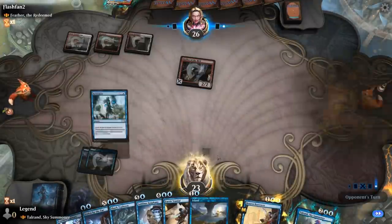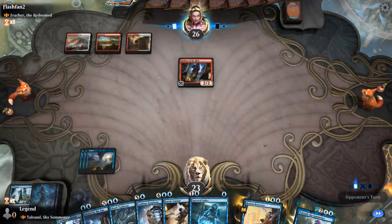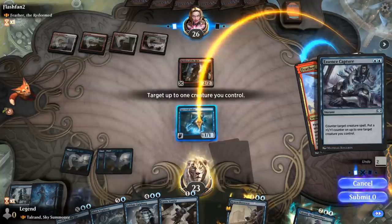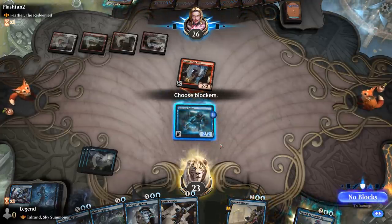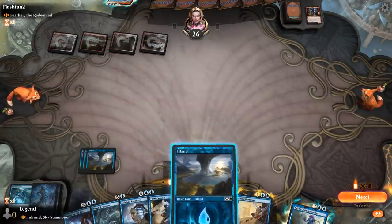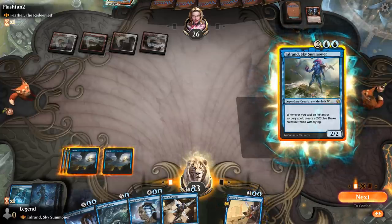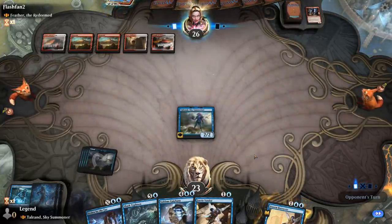I can maybe play the Spectral Sailor and Essence Capture, making the Sailor a 2/2. I think I'm fine making this trade. Can't tap out for Talrand. Don't need to worry about Reckless Rage in standard Brawl. So if I get to have my Talrand, they can have Feather for a turn. And if they kill Talrand, then they're probably not playing Feather.